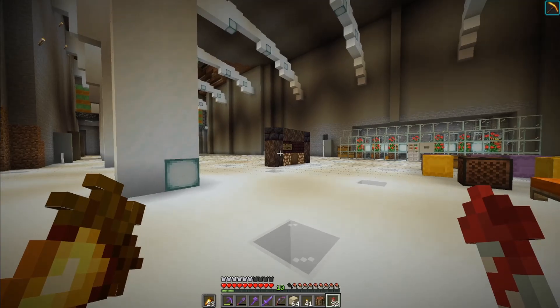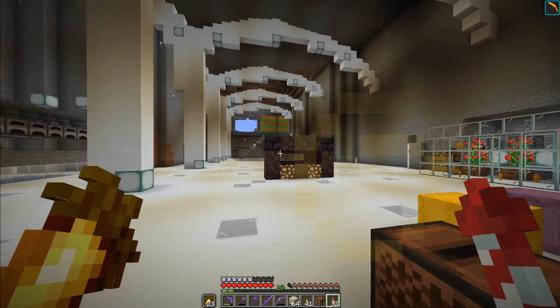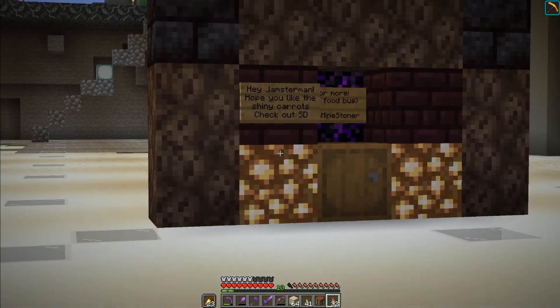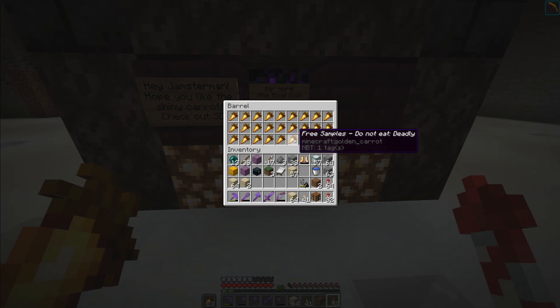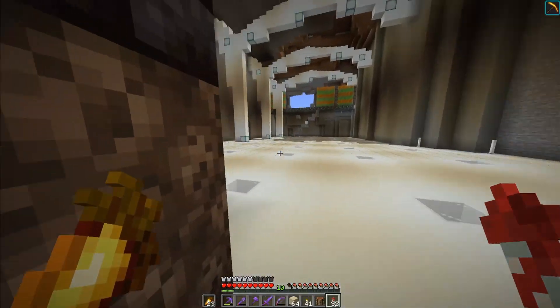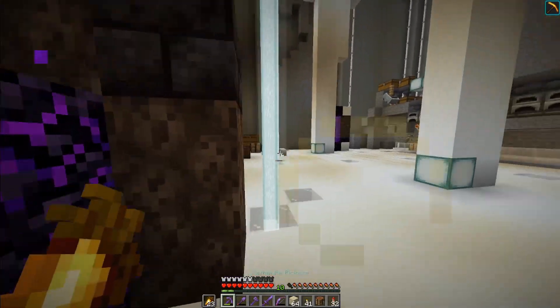Quick pit stop at the base. I went ahead and dug some sand, and this must be a present left from Mindstoner. Looks like we got some free samples from his stores. The food bus — I wonder what that is, we need to go check it out. Free samples! I love free samples. That is amazing. Oh, I thought they all had different names — that would have been so toxic. I will definitely be eating these. Crying obsidian — that is great as well.